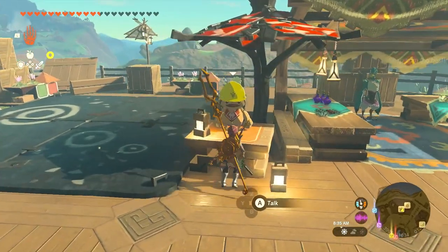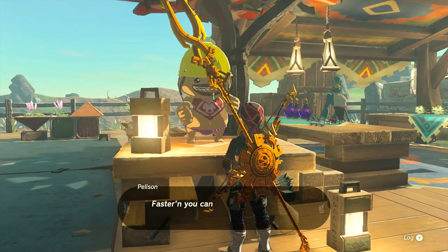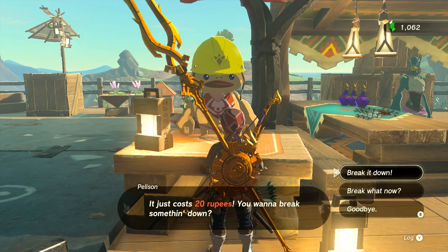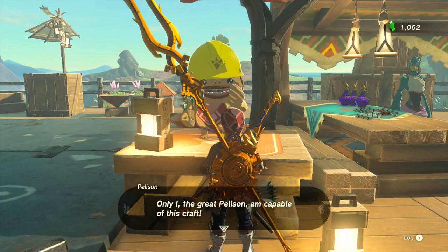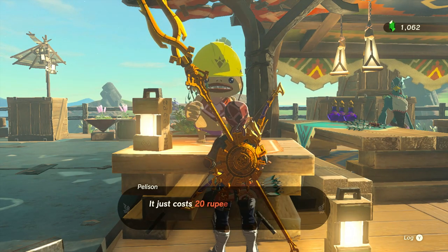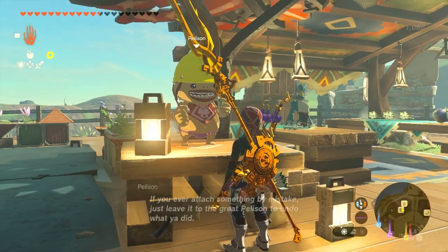What does this say? Hyrule restoration materials — this is a big marketplace. I'll just start talking to people and exploring around Tarrytown. This is Pellison. 'Sir, have you regretted attaching something to your weapon or shield? That's the time to tap me — Pellison here at the Break Apart shop. Just 20 rupees and it'll be back to how it was before.' So if I manually break something off a weapon it disappears and gets destroyed, but here I can undo that. If I ever attach something by mistake, just leave it to the Great Pellison.